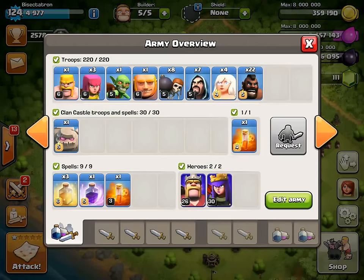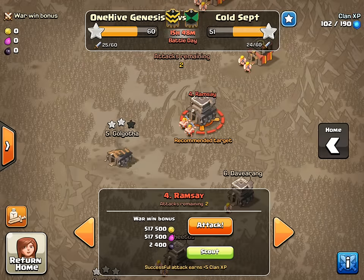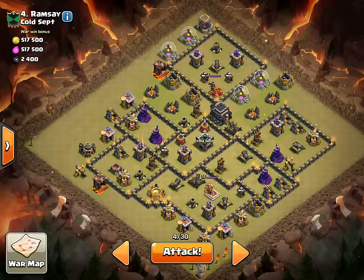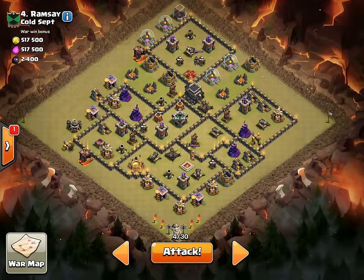Alright, let's load up the game and give this a go. Making sure I have everything — got my heroes, the new level 26 king, three heals, the rage, two poisons, the golem, four healers, seven or eight wall breakers, seven wizards. Everything looks good. Number four is the base we're looking at, against an arranged war with Cold September. Let's go ahead and try this thing.